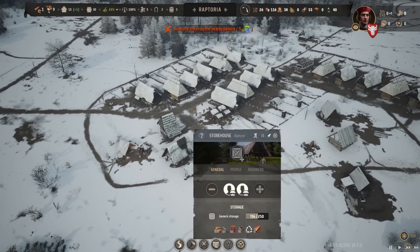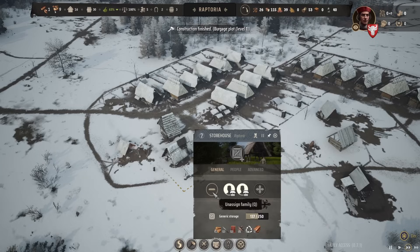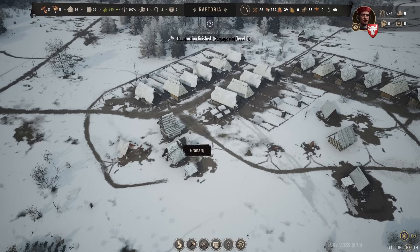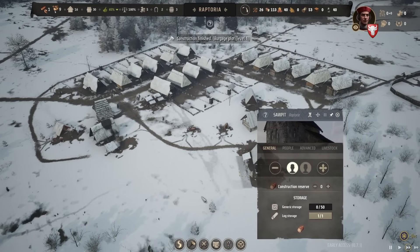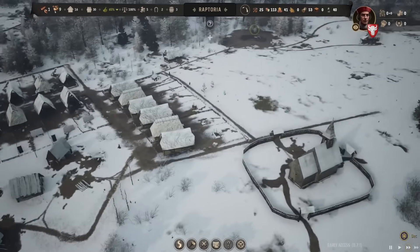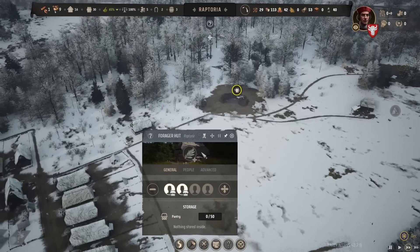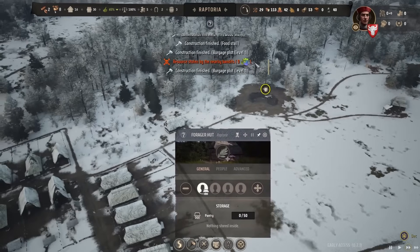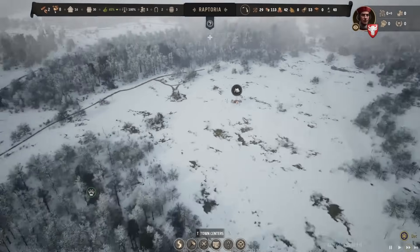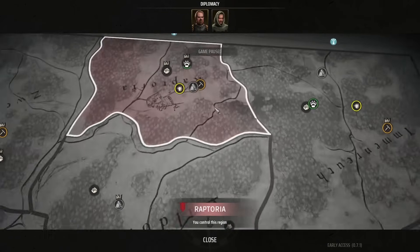Resources were stolen by bandits — they keep harassing us, but we'll do something about them. We're cutting back on the storehouse by one and putting people in the saw pit to make planks, and also getting some people into the stone mine. We do need one person assigned to the forge in order to continue selling what we've already got.